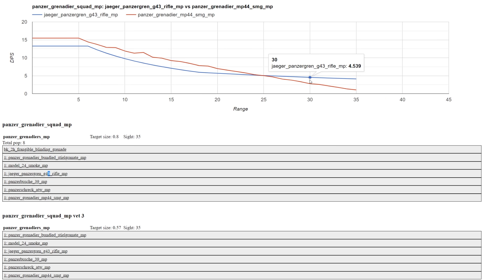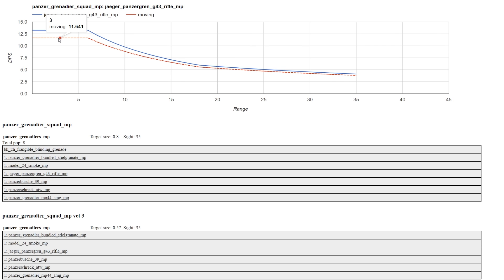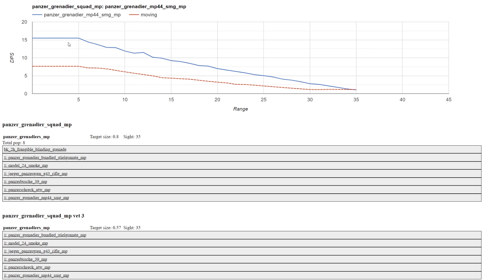So if you're hoping to use your Panzer Grenadiers at long range, the G43 is a much better option. And if we look at the moving performance of the G43, we can see they maintain a very high proportion of their DPS — they drop around 12% — compared to the STG, which gets around half of its performance on the move compared to stationary.